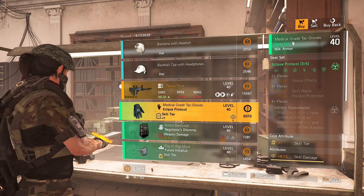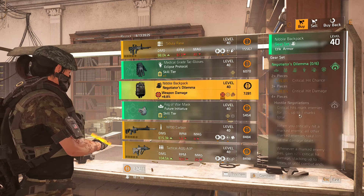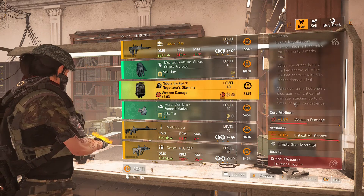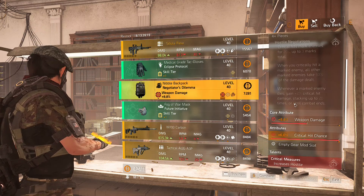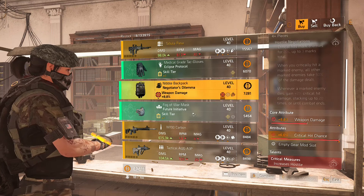Next we have the Eclipse Protocol gloves — great gloves, always just reroll to status effects unless you're doing some kind of funky build. We also have the Negotiator's Dilemma. Don't pass on this — go ahead and pick it up because that critical hit chance roll is great, and you're going to have a god roll once you reroll that to weapon damage.